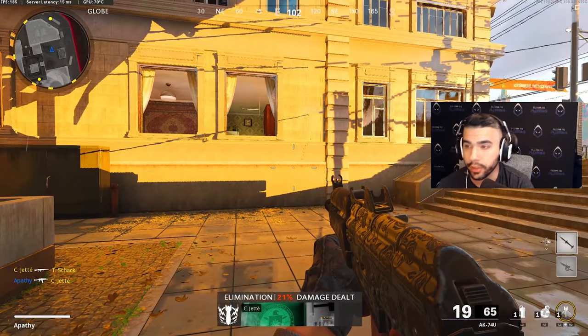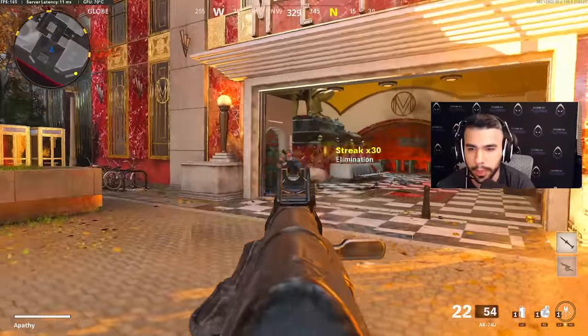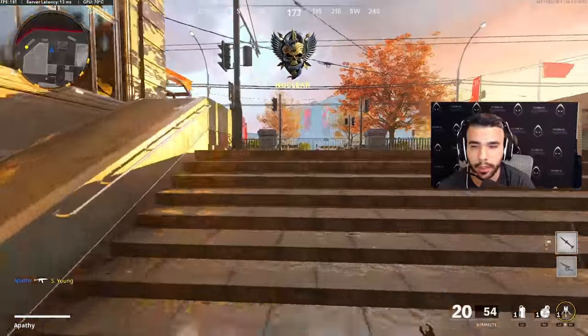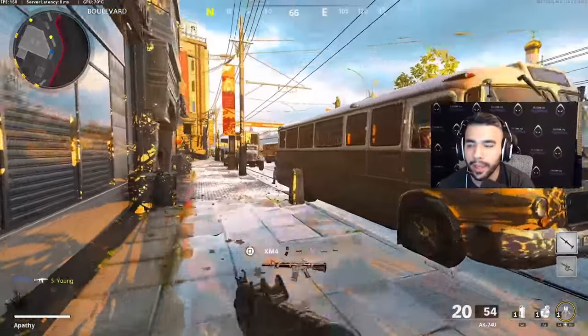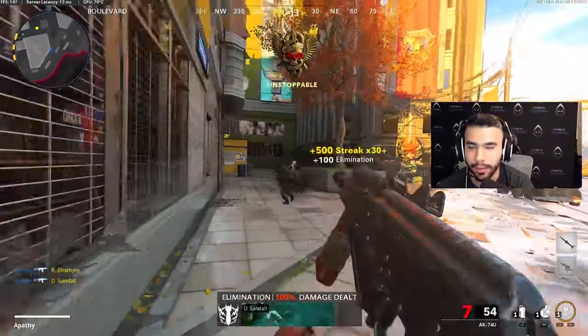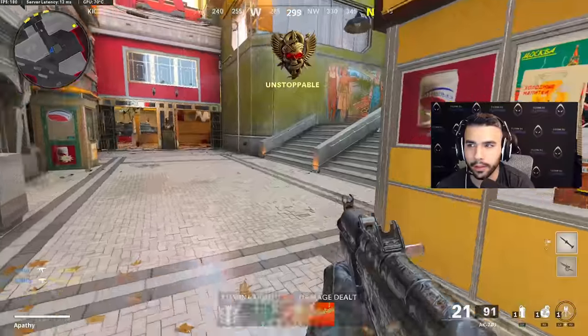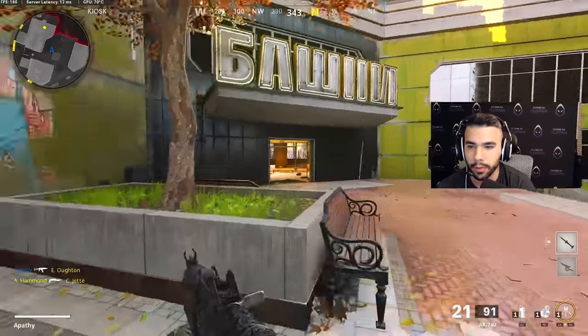You can see it starts here and kind of goes up and to the right. Now every gun has a different recoil pattern. The 74u is like one of the best and most used guns in the game, but you can apply this to any weapon. You can take a gun that has a lot of recoil and make it shoot pretty straight, and that is the reason why I can shoot some of these high-recoil guns really well.